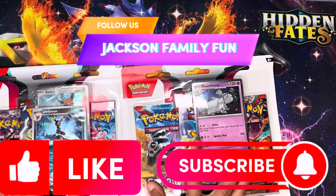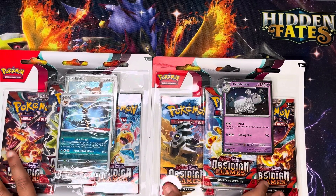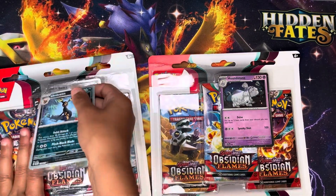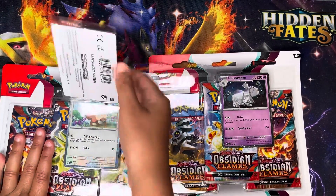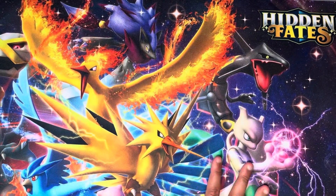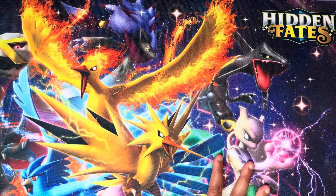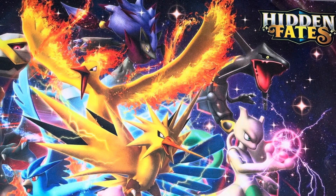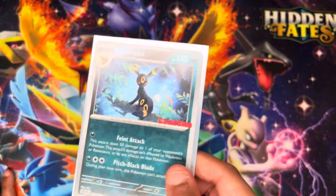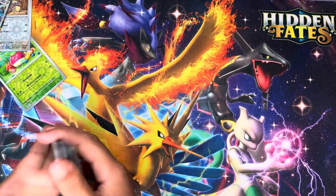Today we're gonna be opening up two Obsidian Flames blister packs. Obsidian Flames officially came out two days ago, and we finally got our hands on some. We got one from GameStop and it has this Umbreon special edition card. We're gonna be opening them up on the channel today. Make sure you like and subscribe. I'm gonna give you a closer look at the Umbreon — it's got a bit of a glare but that's fine.